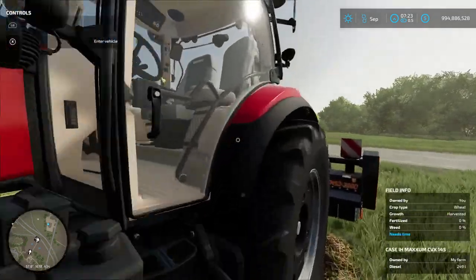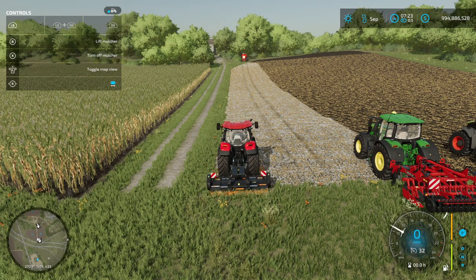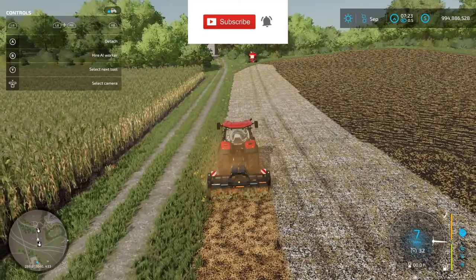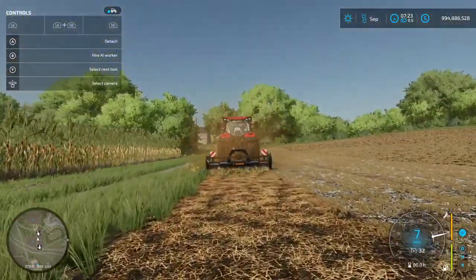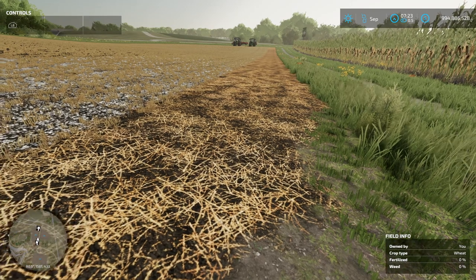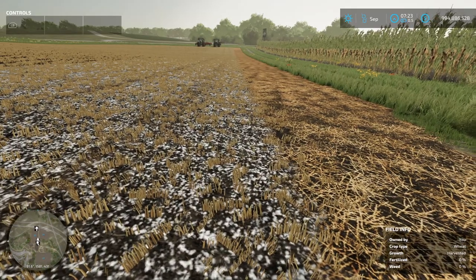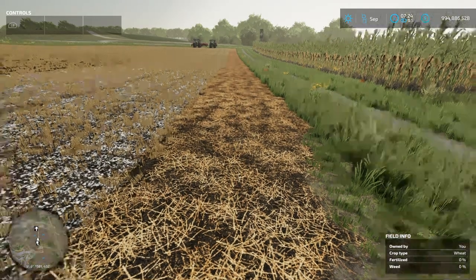The next thing we will do is hop into this Case tractor, which has a mulcher on it. The mulcher will be used after you put lime on it, and it'll basically just chop down any of the little stalks left in the field — in this case, wheat. It has a little stubble left on the field and it'll just cut that down and put it on the dirt, like mowing grass down to nothing. Here's the texture for the mulching — there's no longer any stubble left on the field. You can see there's white where we put the lime but still stubble, and then over here there's no more stubble left and you can't see the lime anymore as it's underneath the straw where you mulched it up.